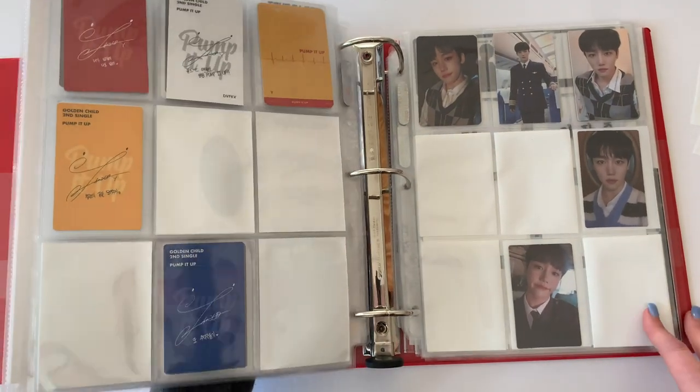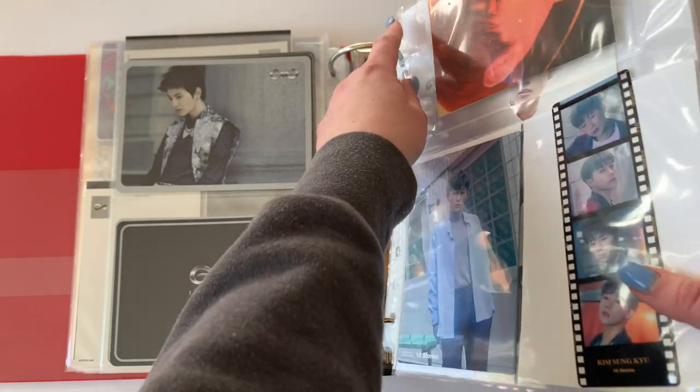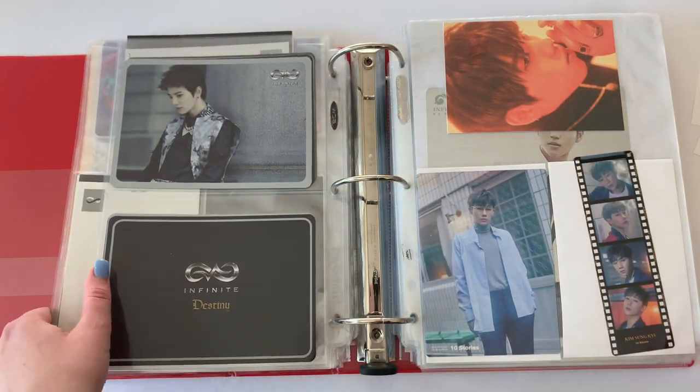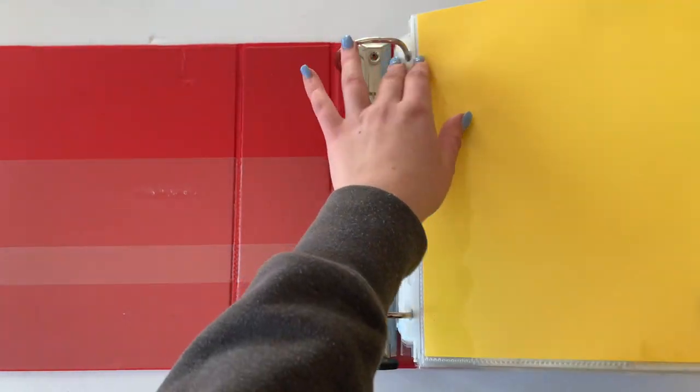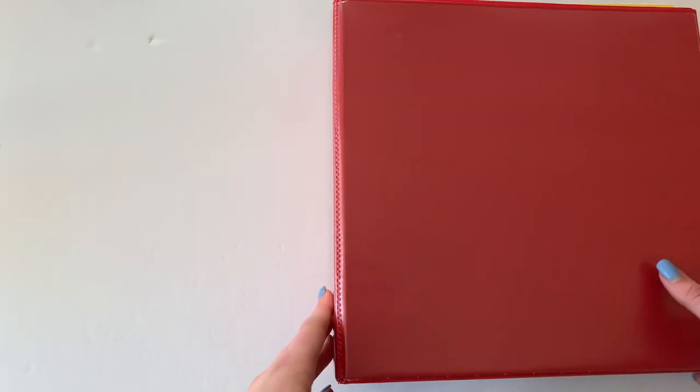I might do a little Makari hunt later because I feel like my Golden Child collection needs a little assistance. I'm not quite ready to ship my newest package yet, so I can add some Golden Child cards in there. They should be pretty cheap because they're coming back tomorrow — once the next comeback happens, the previous comeback cards get very cheap, as long as the album's not out of print. Pump It Up is not out of print.